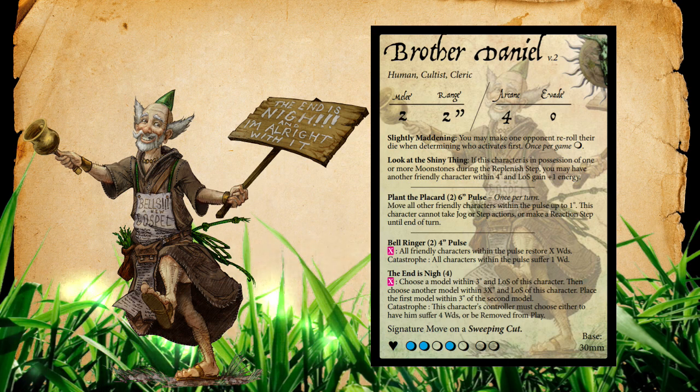Brother Daniel has seven health boxes and generates three energy, losing the first one on the fourth health box. So he's fairly resilient when it comes to keeping that three energy and staying effective for the early parts of the game.